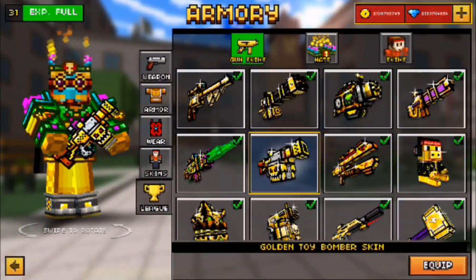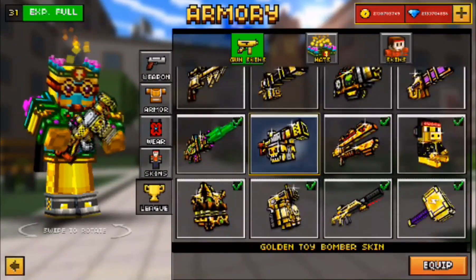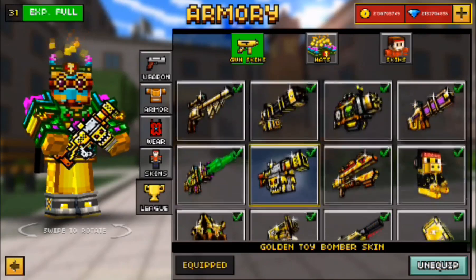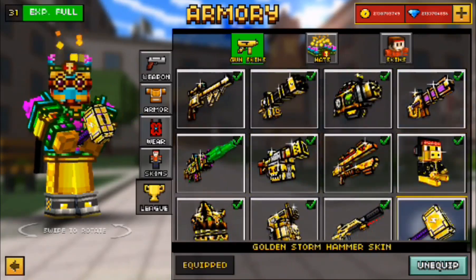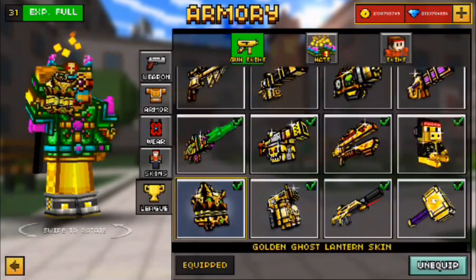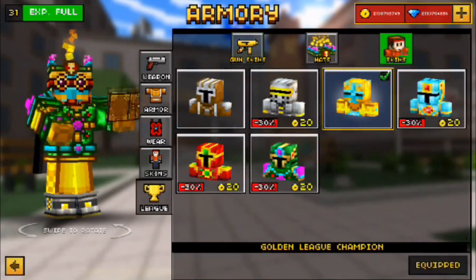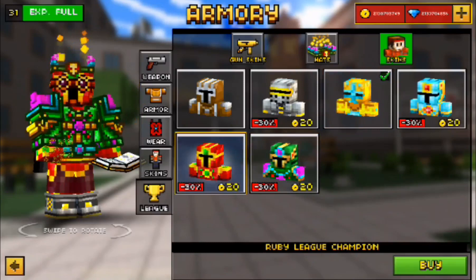The weapons actually cost money and gems. Like the Scarlet Forces Rifle and the Hammer Storm — those cost gems.